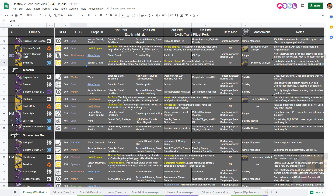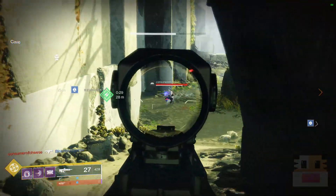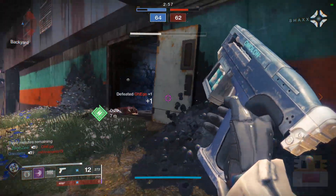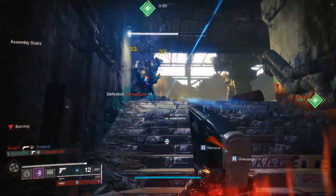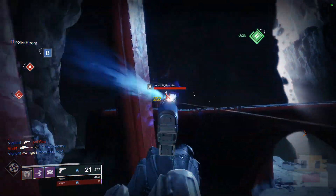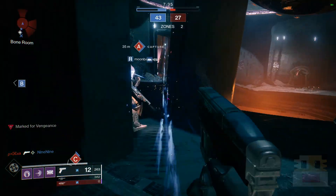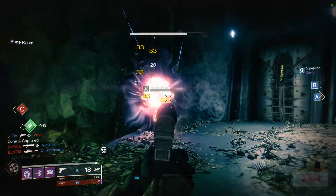Moving on to a category that actually has a top 10 ranked weapon — the sidearms. Sidearms have come a long way in the last few seasons. A lot of people were going for the Last Hope last season, spending millions of Fractaline for that god roll, and it has some pretty impressive DPS. Instead of a shotgun you could use a sidearm that functions in a similar way, getting fast kills at close range, similar to how SMGs work. But often I find myself wanting a shotgun or fusion rifle, both of which were buffed for more consistency in the last patch.